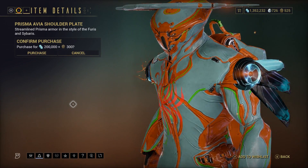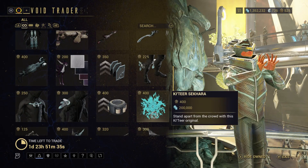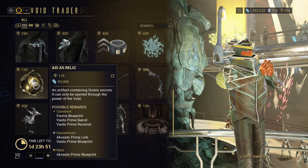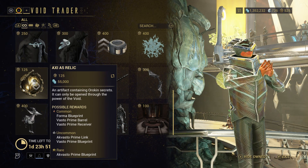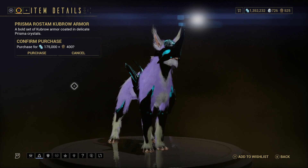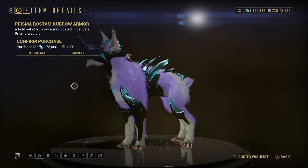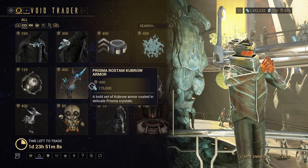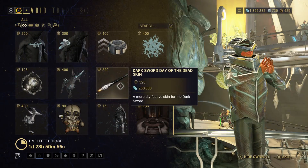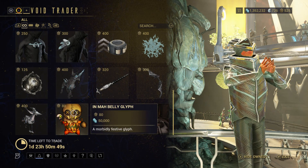There is the chest plate and shoulder plates to go with the Prisma Avia set. There is a 3D Resource Booster, the Katia Saqqara emblem that goes on the arm, and the Axia A5 Relic for the dual-wielding Vasto Prime. Prisma Rostam Kubrow Armor and the Immortal Loading Screen yet again — this is probably one of the better Kubrow Armors he sells, he does sell some rather horrid ones. Because it's October there is the Dark Sword, Dread, and War Sword Day of the Dead skins, plus the In My Belly Glyph.